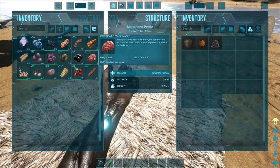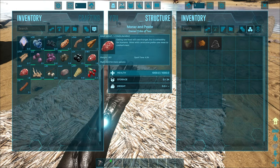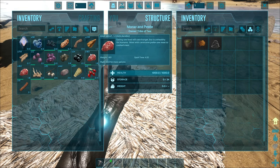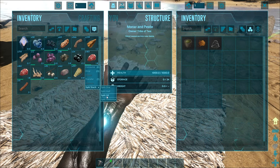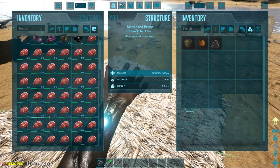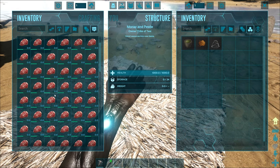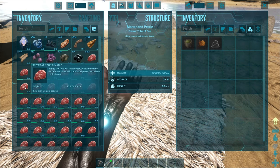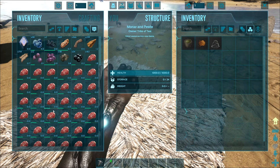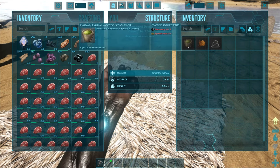If you're playing on official settings, your stack of meat will be about 40. What I'm going to do is right-click this stack of 183 and go split stack, then split all. This splits them all into 183 different individual stacks, and you can see all of them will spoil at the four-minute mark. So at four minutes, all of this will turn into spoiled meat — that is one of the things we need.